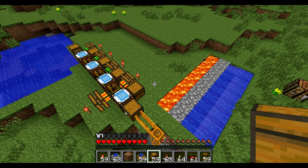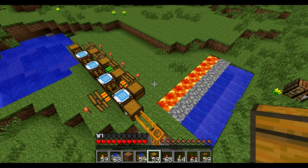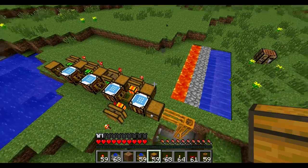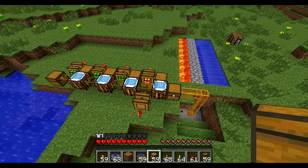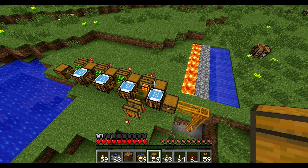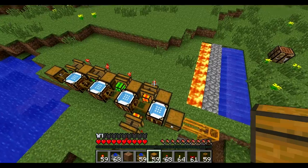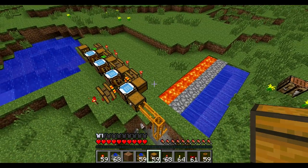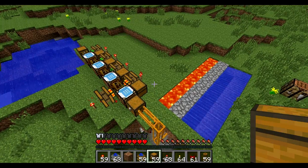Because of recent changes to Equivalent Exchange, you can no longer convert cobblestone into coal automatically. Of course you can use your philosopher's stones and transmute them that way, but that's not automatic. The entire idea behind this factory is that everything is automatic and self-sustaining with no maintenance.